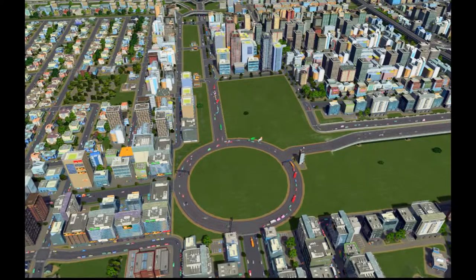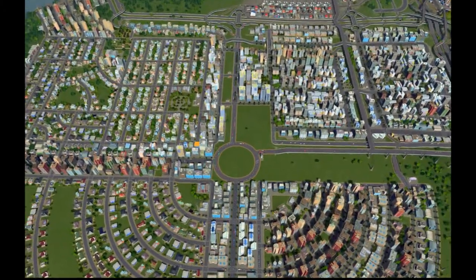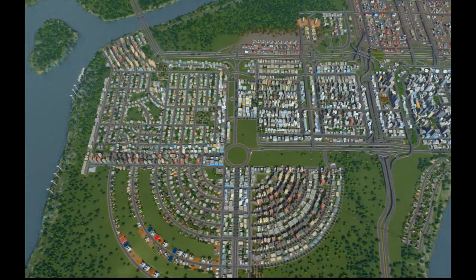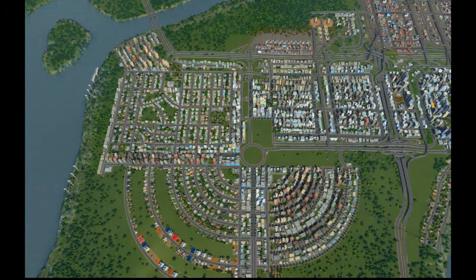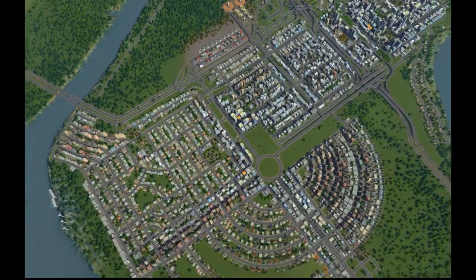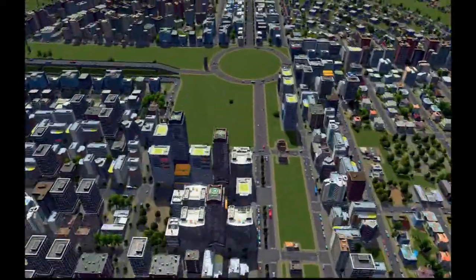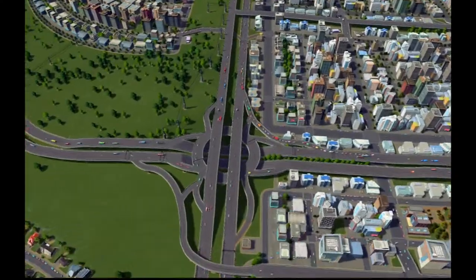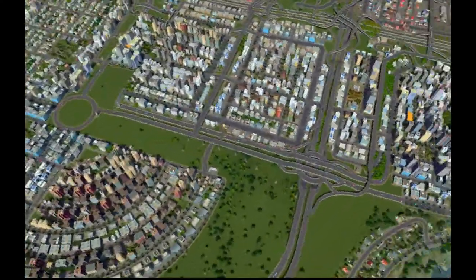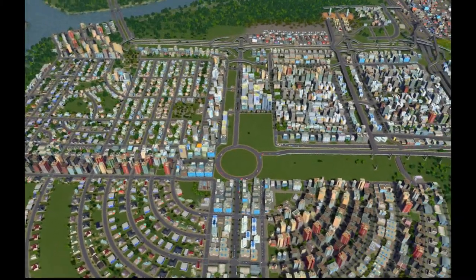Welcome back everybody to another episode of Wake Plays City Skylines. This time we're finally going to bite the bullet and take care of this main roundabout in the center of our city. What we're going to do is a highway artery coming down this direction to some kind of roundabout, and then it'll be a four-way interchange. I will design it roughly the same as this one here, get that going, and show it off to you when it's done.